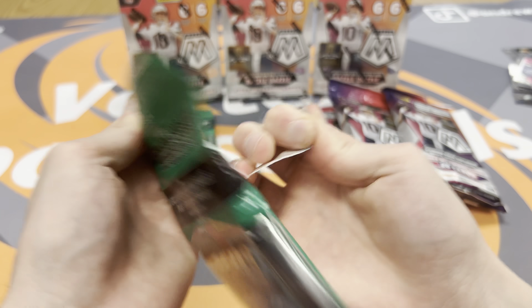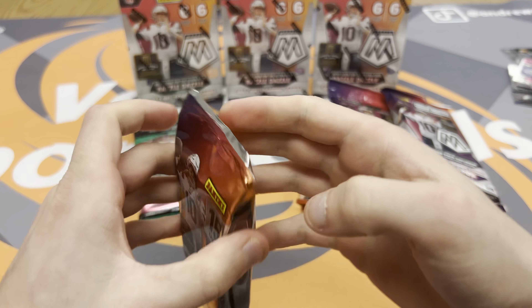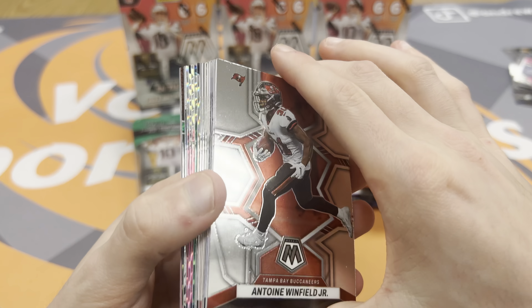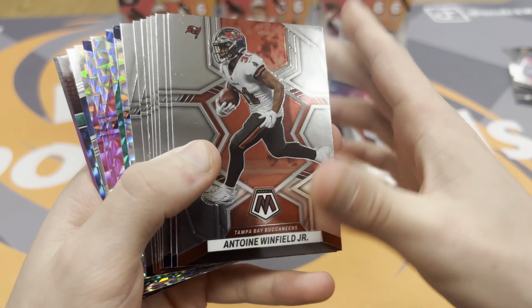So this is the cello — 15 cards per pack, and the three pinks are in there like you just saw. Hopefully we can pull a good rookie. I mean, there's not too many rookies to look for in here — I guess Kenny Pickett. Brock Purdy just lost, so that hype is kind of over. Got a lot of color there.